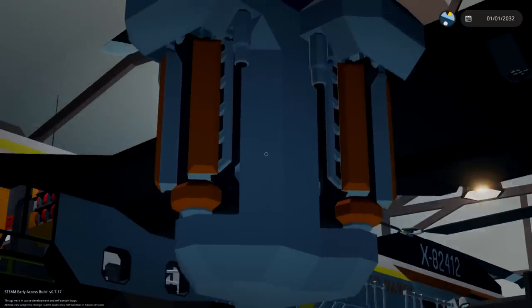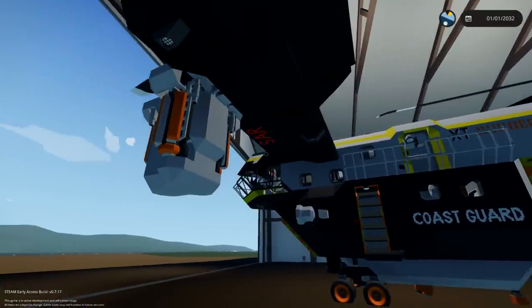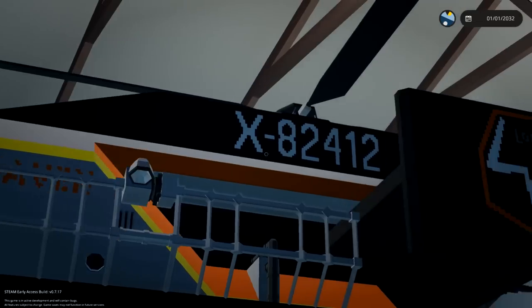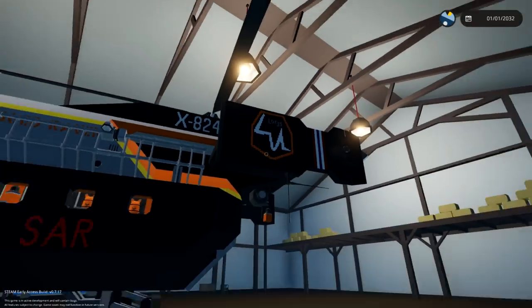We've got a bunch of aircraft engines right there, as you guys can see. It looks a bit insane. We've got search and rescue markings, we've got coast guard, we've got search and rescue again. And that's the Rugged Raven — that's the name of the whole thing. There's its little info card, and there's Logs, the guy that made it. So that's cool.